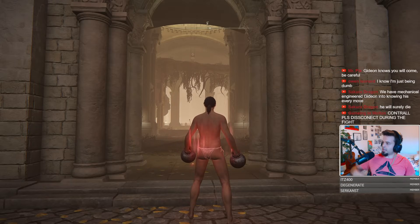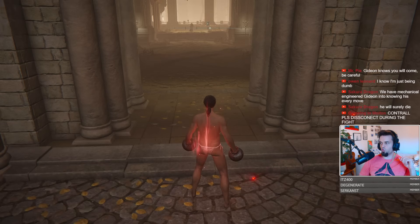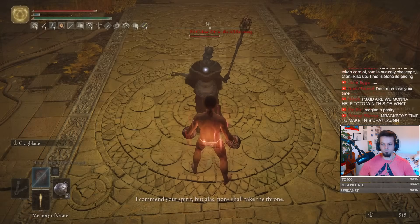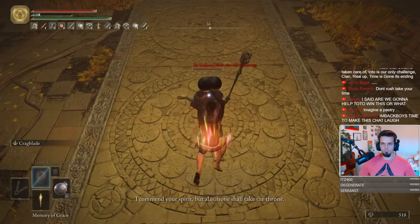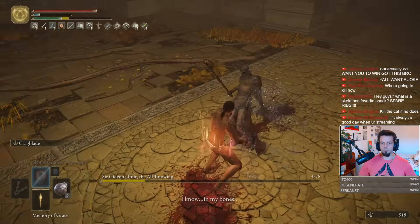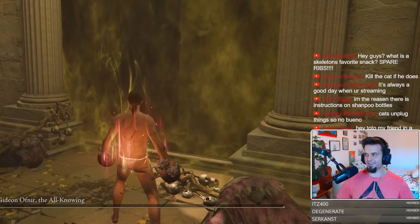So basically the strategy for Gideon is this: when he says 'alas,' you do a jumping R2 followed by charge R2, charge R2. 'I commend your spirit, but alas, none shall take.' We must make him die. GG. Two bosses remaining.